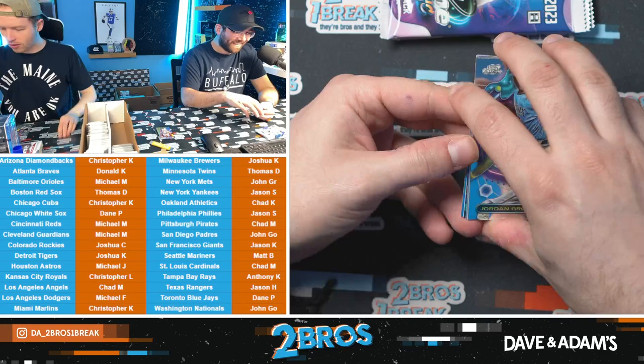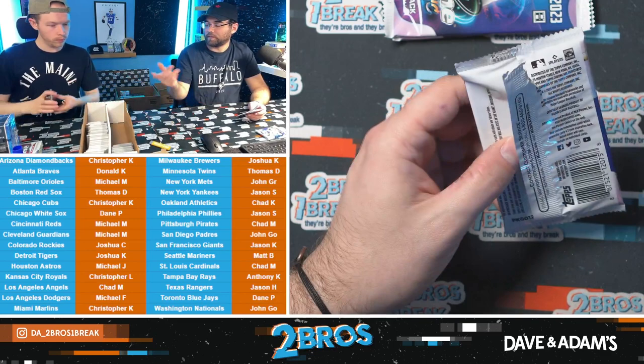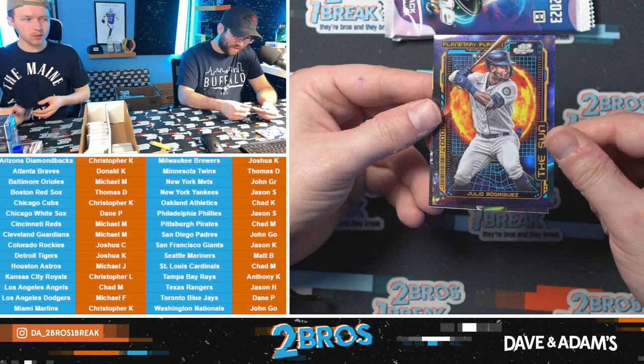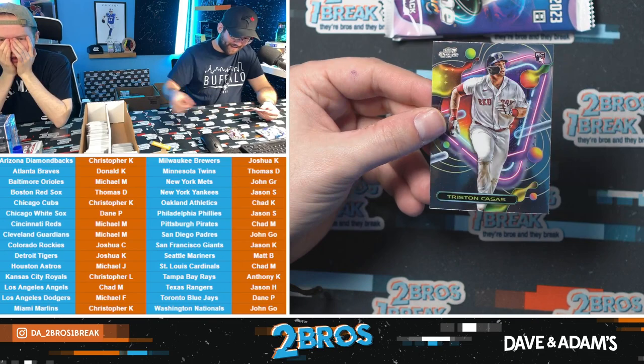That was the Cosmic too. The Cole Ragans rookie — the Sculpts, is that what it's called? Maybe four per box. How about a Planetary Pursuit — The Sun! Julio! The Sun's like the easiest one to get right, but it's still a sick hit. Is Julio Rodriguez any good? He's not bad.